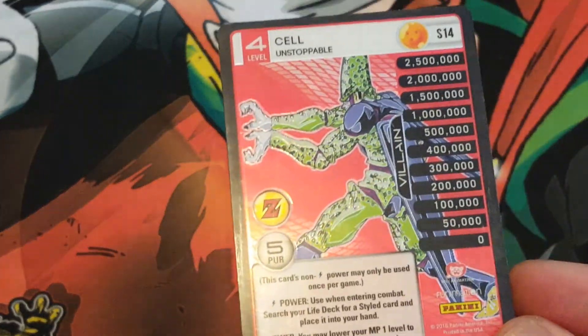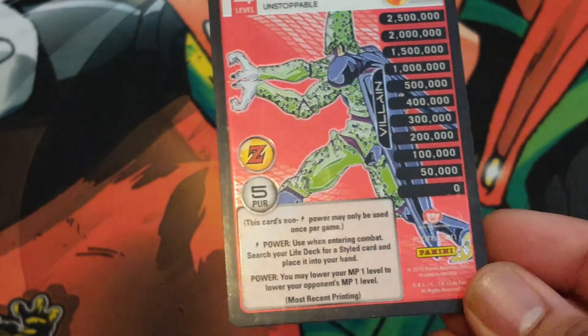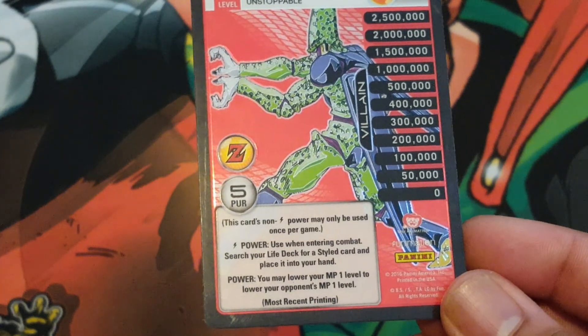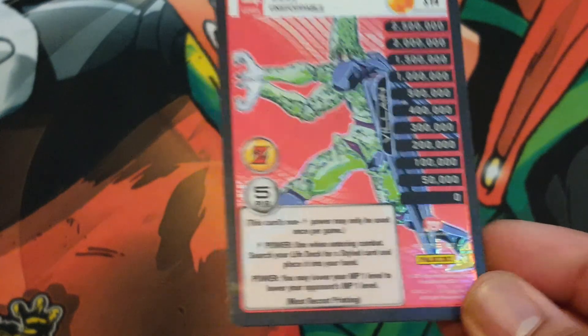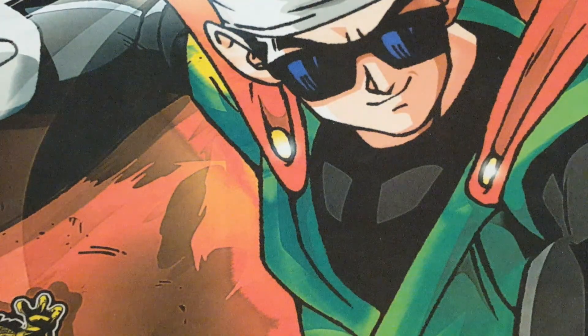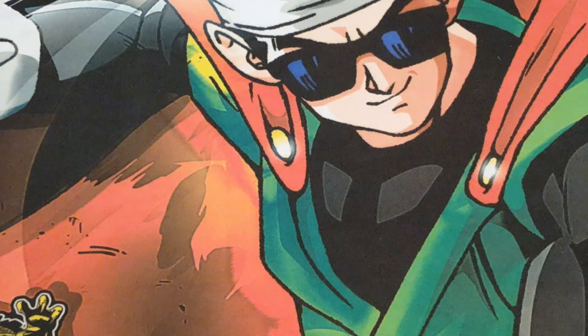And then level 4: entering combat, search your life deck for a style card and place it in your hand. You may lower your MP 1 level to lower your opponent's MP 1 level. So if I'm really cornered and behind, you can use that effect against other level-based decks.